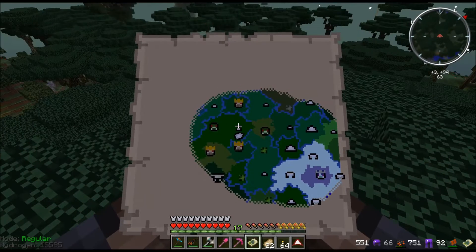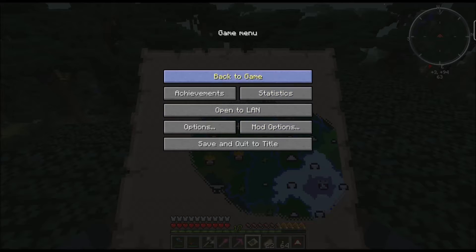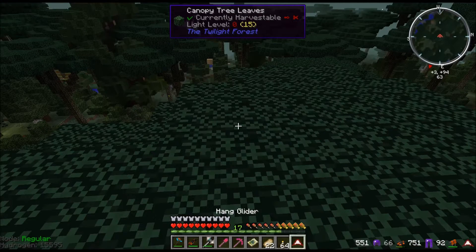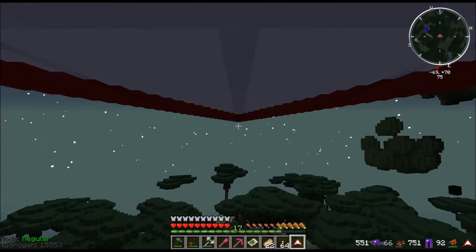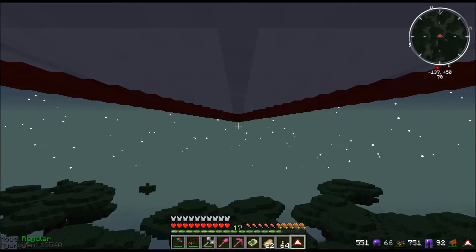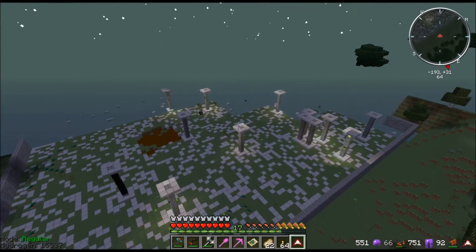I think the lizard things are Nagas. We've got one to the east and one to the west. Let's get our glider ready — hold down shift for a boost — and off we go.